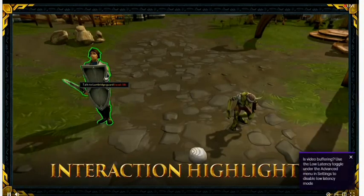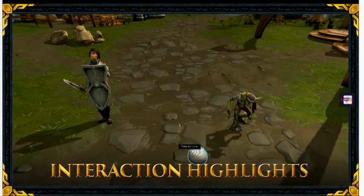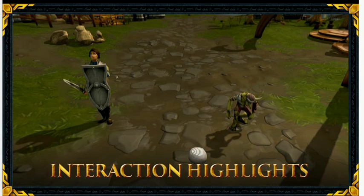Now, if you look at the details of character highlights — what we're trying here is: as you put your mouse over different objects or characters, they indicate what your click will do. If it's green, it's friendly, like talking to an NPC. Red is dangerous — combat for monsters. And blue covers more utility things, like picking up objects.